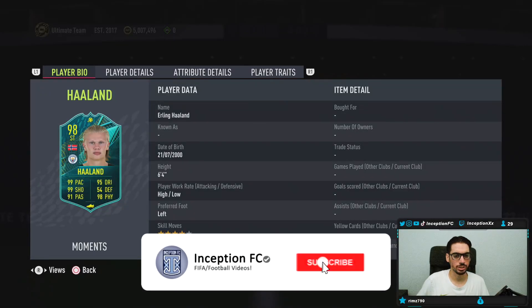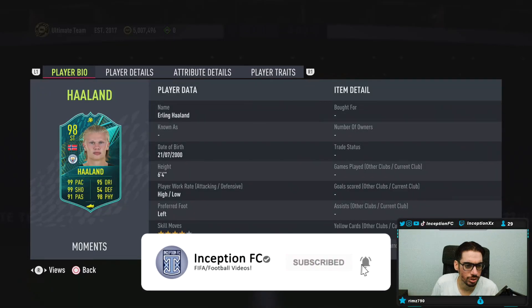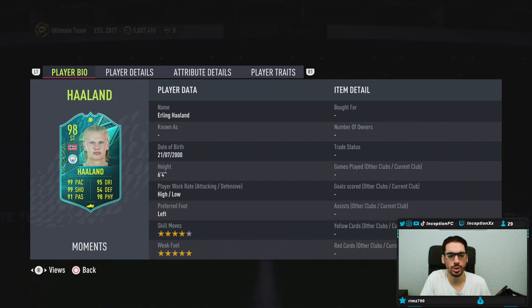Hey guys, what's going on? Inception here and welcome to another video. Ladies and gentlemen, today we have the new SBC Erling Haaland to review. They should have given him 5-star skills considering this is the end of FIFA, but it is what it is. He's 6'4", high-low work rates, left-footed, 4-star skills, 5-star weak foot.